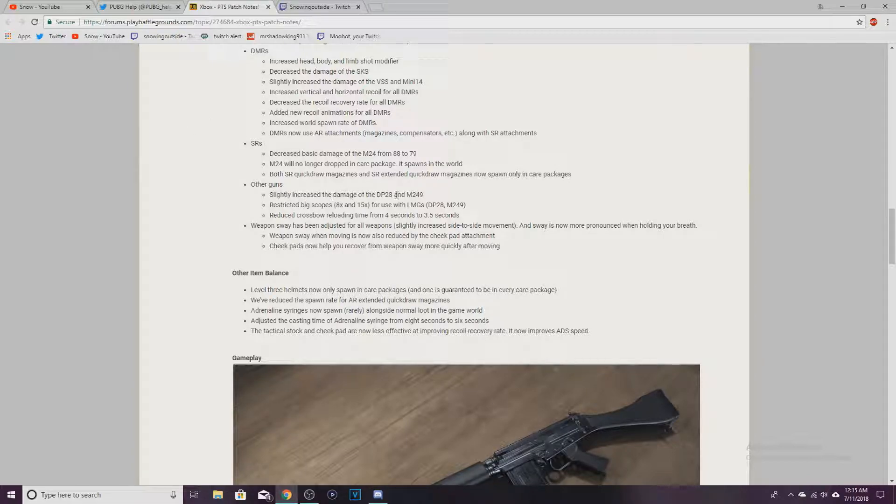Slightly increased the damage to the DP28 and M249. Restricted big scopes for LMGs. Reduced crossbow reloading time. Weapon sway has been adjusted for all weapons, slightly increasing side-to-side movement. Sway is more pronounced when holding your breath. Weapon sway when moving is now reduced by the cheek pad attachment, which also helps you recover weapon sway more quickly after moving.